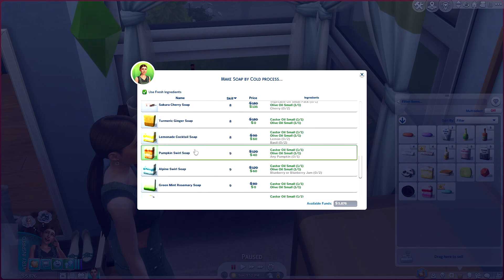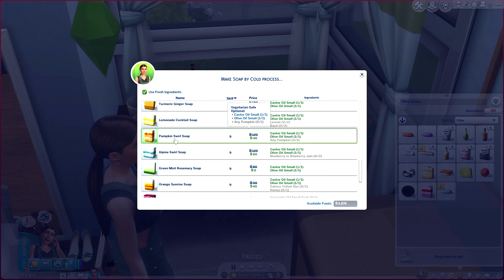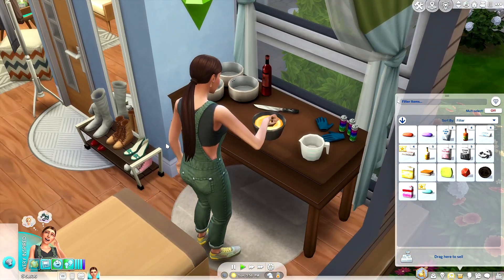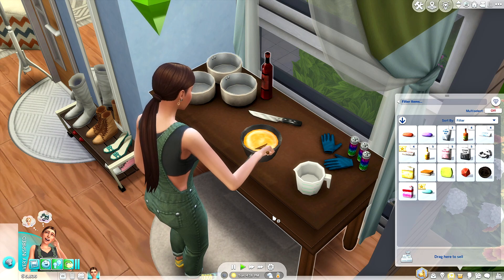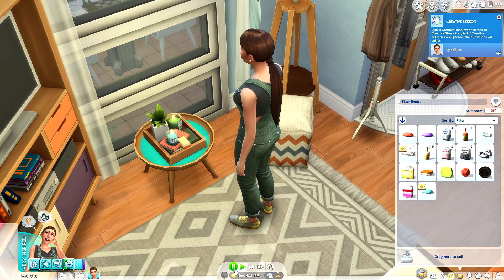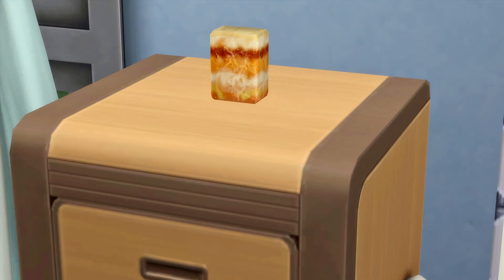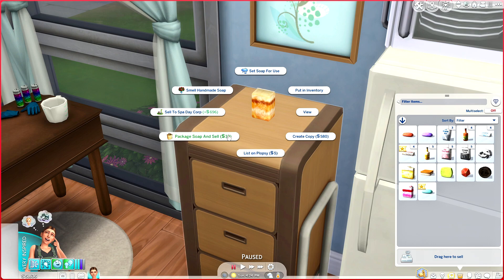I want to make a soap by cold process. There's watermelon matcha, pumpkin swirl, alpine swirl, rose quartz, and the ombre soaps. I'm going to make a pumpkin swirl soap because it's almost fall here in the states and I am so excited. You'll notice the animations for each type of soap are pretty much the same, but this is what it looks like to make a pumpkin swirl. The detail on these soaps is absolutely incredible — they're really big and so pretty.